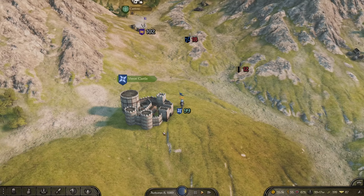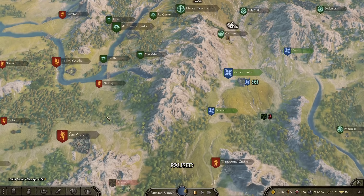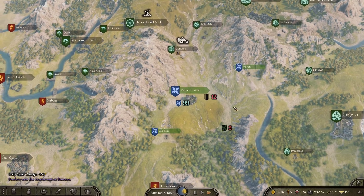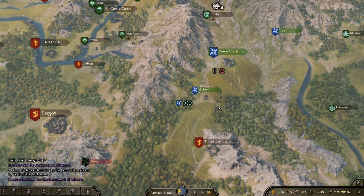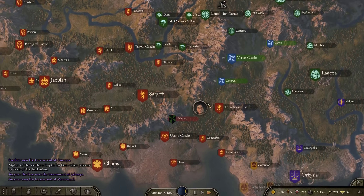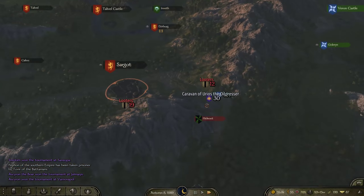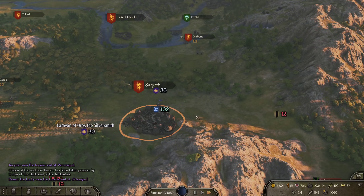Picking up where we left off, we are rebuilding our armies. We were hunting the heads of state — the kings, like Lucan. But this episode, we have Batania and the Southern Empire declaring war on one another, creating opportunity for us to take more territory because they will be weakened.